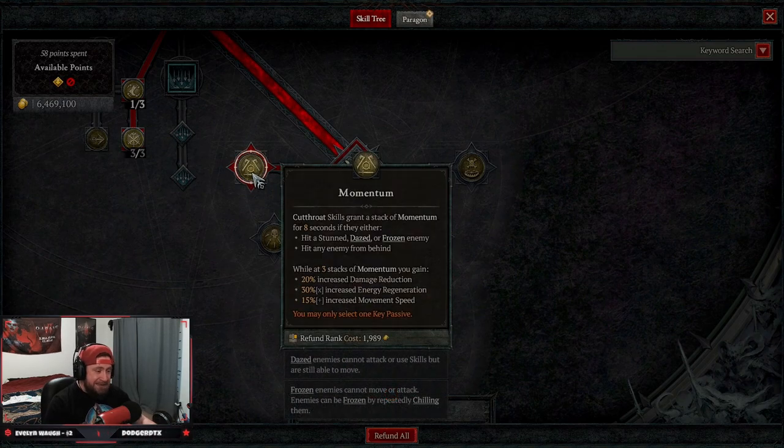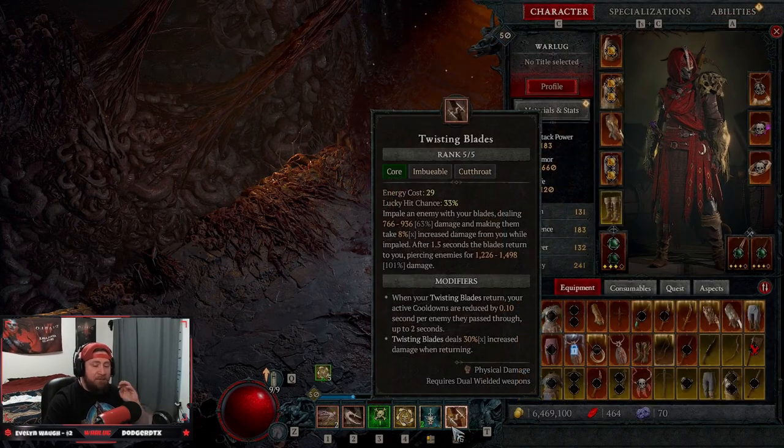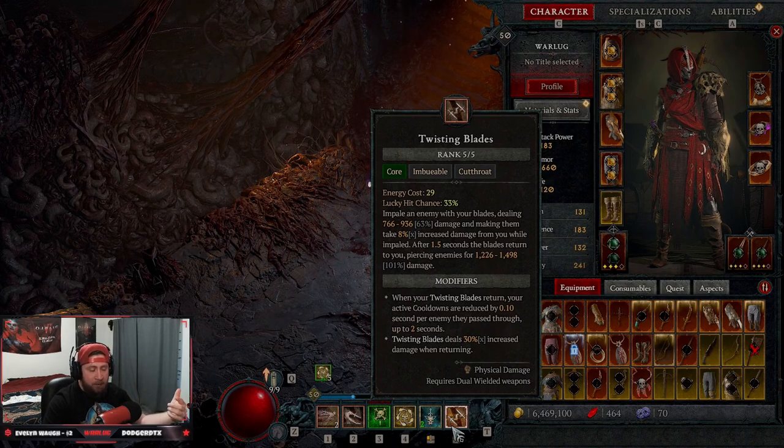Our key passive is Momentum. Cutthroat skills grant a stack of Momentum for 8 seconds, and hitting a dazed or frozen enemy, or hitting an enemy from behind, increases the stacks. At three stacks we get 20% increased damage reduction, 30% increased energy regeneration, and bonus move speed. While playing Twisting Blades — running around, hitting enemies, letting blades return — getting three stacks is very easy.